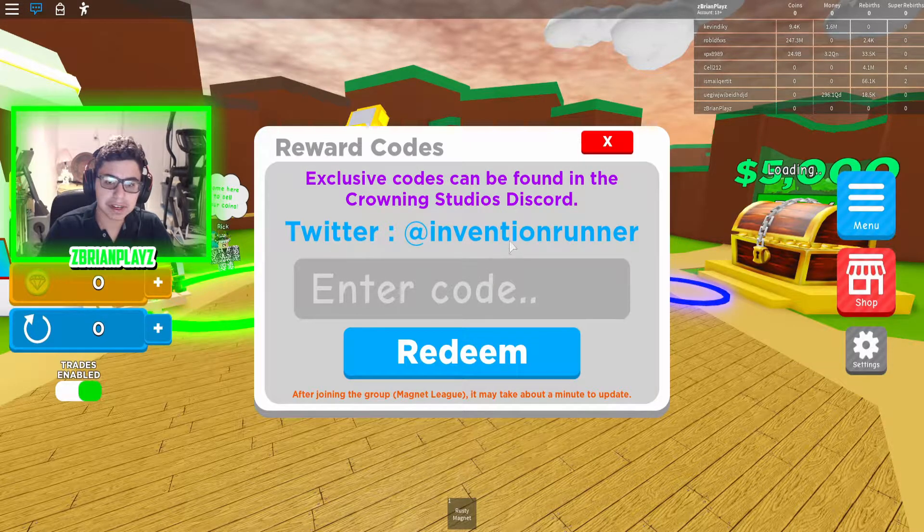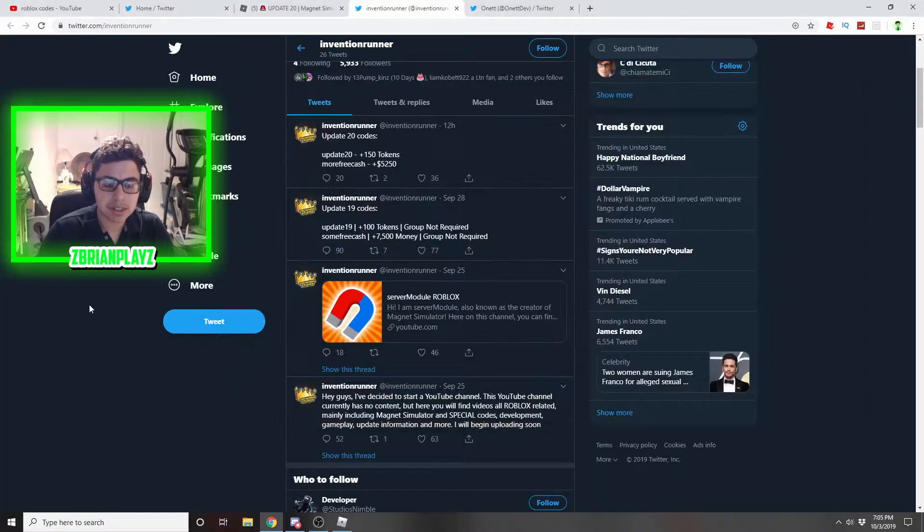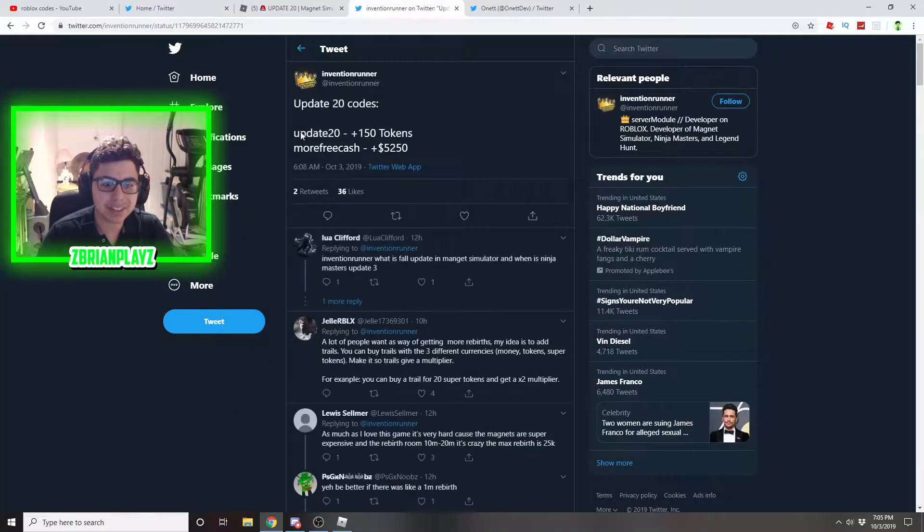Alright, well guys, we're going to be telling you the codes in this game. I don't know why my stuff doesn't save. But guys, if you guys see here, to get the codes you've got to go onto this guy's Twitter. So we're going to be showing you guys that right now. InventionRunner — on his Twitter you can actually find the codes, and here he has the Update 20 codes.